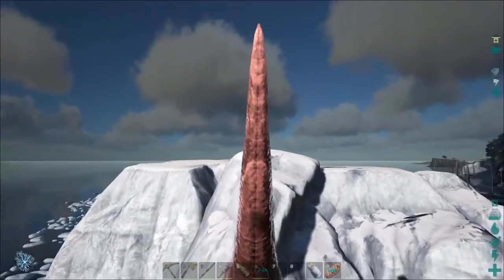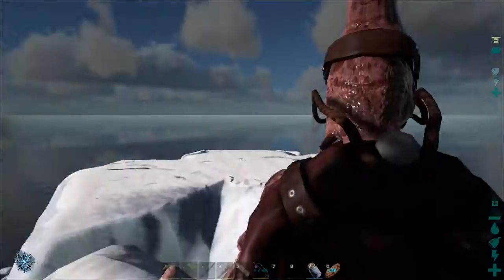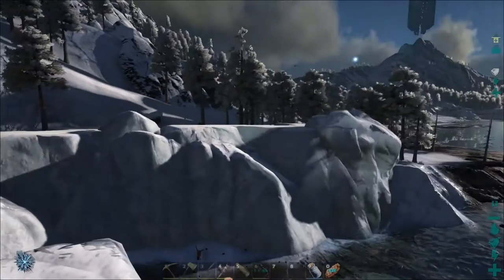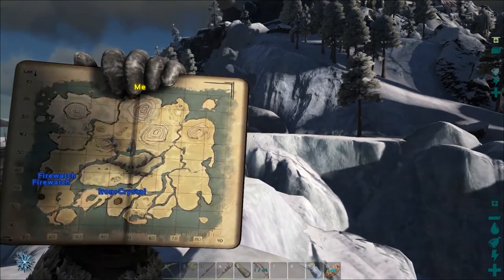If you guys are builders, this is an iceberg. It is flat-topped. Actually, all around here is flat-topped, so you could have quite the expansive base. We are sitting at coordinates 1448, something like that.